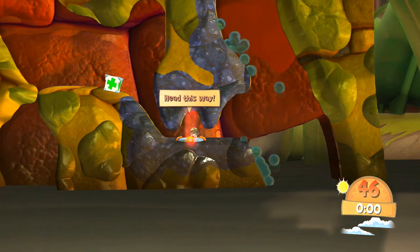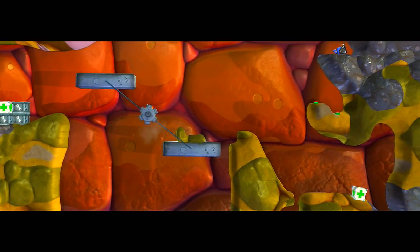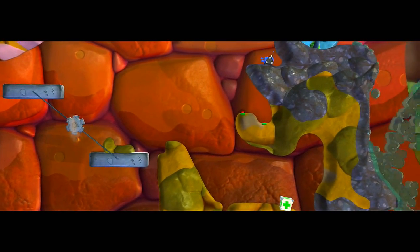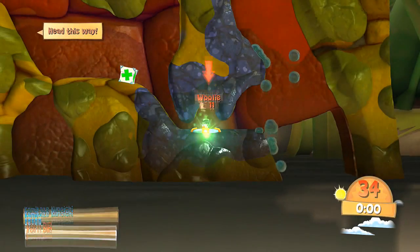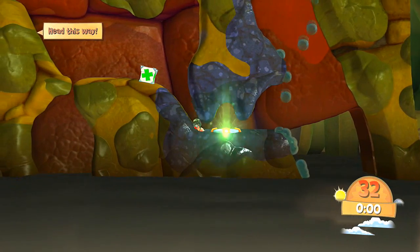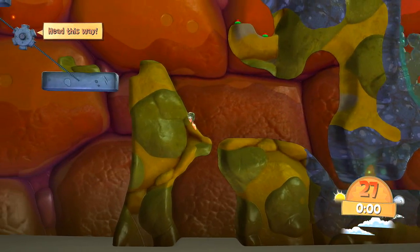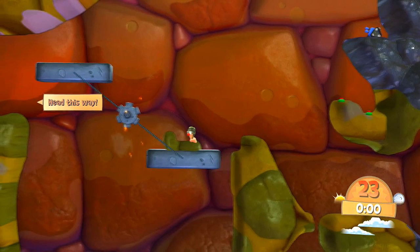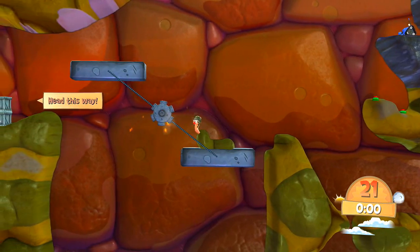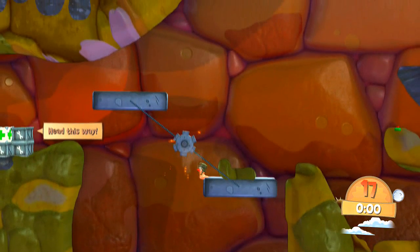That worked out perfectly. We've got a health crate down here. We only actually have 30 seconds. 50 health, there we go — I think that brings us up to 61. That is death down there.